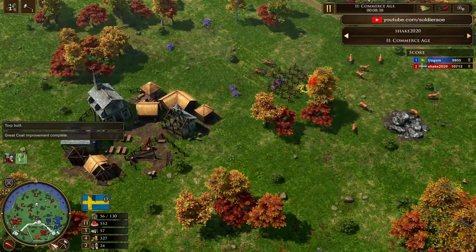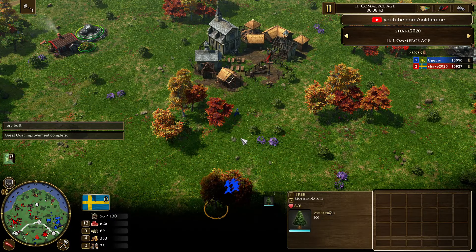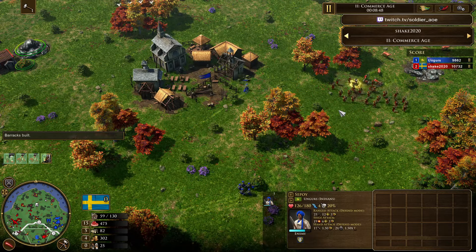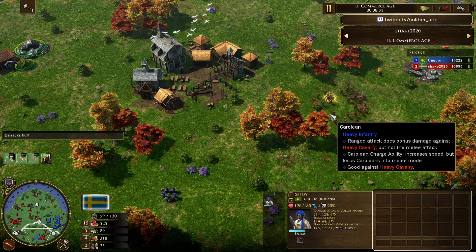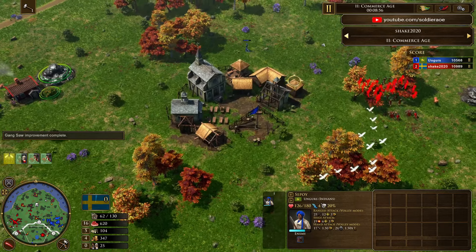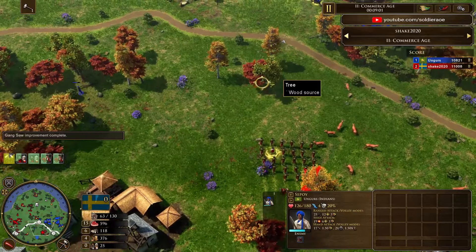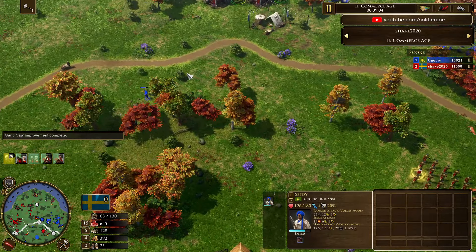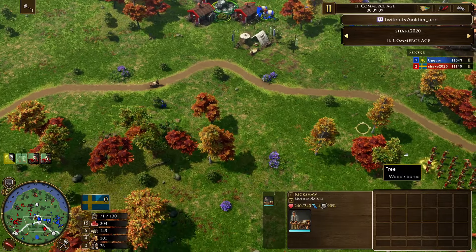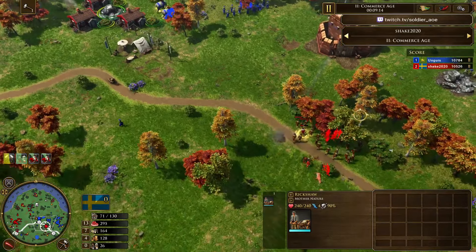He's probably thinking: he's cutting me off, I've got to do something else. He picks not just one Seapoy but the lowest HP Seapoy to send ahead to see if he's going to get cut off. That is so smart — you see those little things and you understand why players are top two or top three. You take those little things where you want to make sure if you do get cut off, you're only losing one unit, and you're losing the one that's most damaged. And he ends up actually surviving not just with that one, but with the other five as well. A really nice play there.